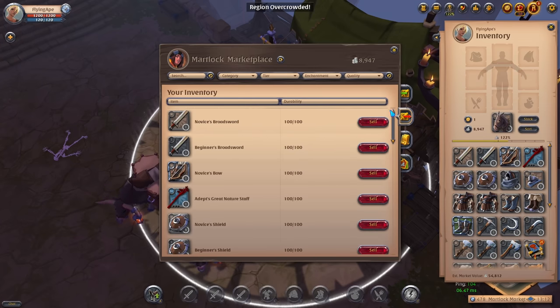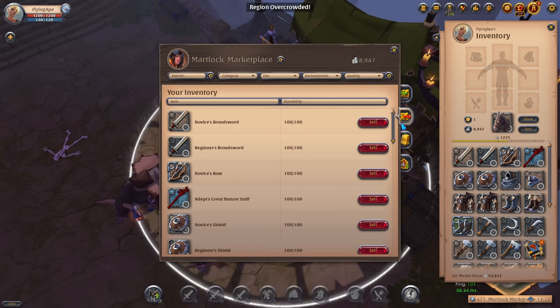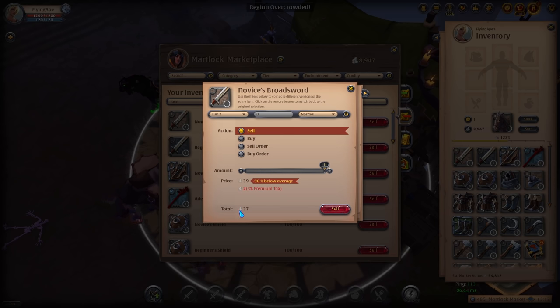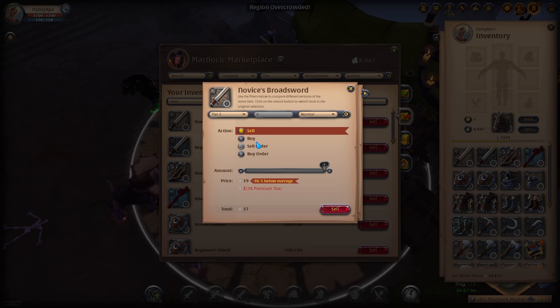A couple of things about the market: you have a few tabs and the second tab 'Sell' is where we are going to sell our items. There are four different actions and a lot of beginners make the mistake of selling directly. If you sell directly you will only get 37 silver, but if you click on sell order you will get 92 silver — that's almost three times as much.